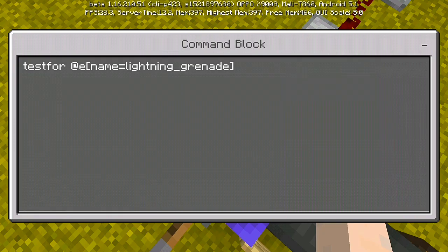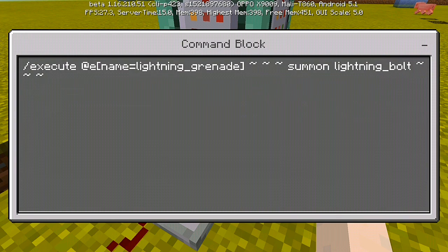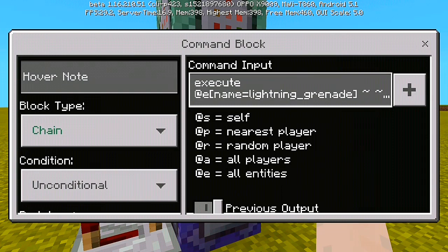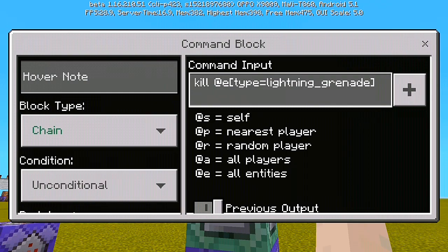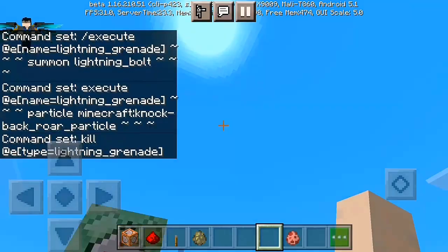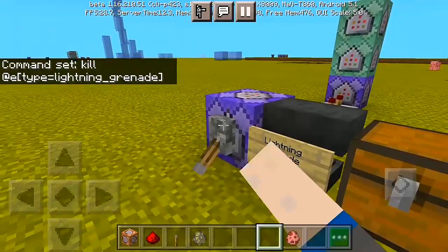For your first command block, the command tests for the name equals lightning underscore grenade - set it to repeat and needs redstone. For the second command we have slash execute at name equals lightning underscore grenade, run summon lightning bolt - set to repeat and needs redstone. For the third command, execute at entity name equals lightning underscore grenade, run particle Minecraft knockback underscore roar underscore particle - set to chain and always active. And the last one is kill at entity type equals lightning underscore grenade - also chain and always active. Flick the lever and it will do the magic.